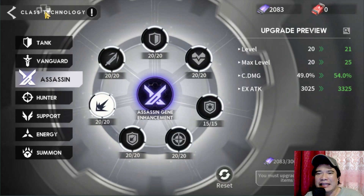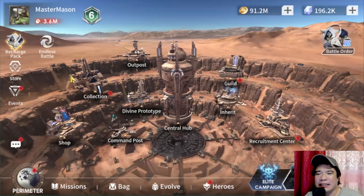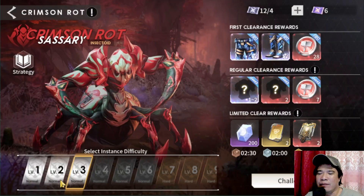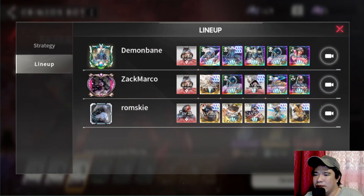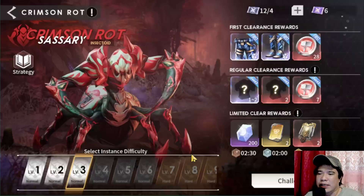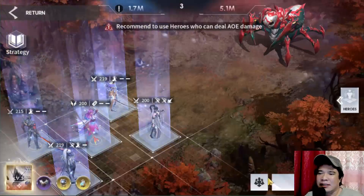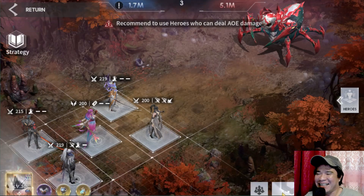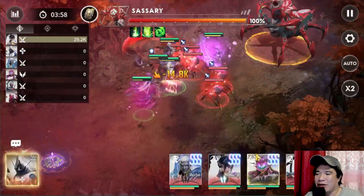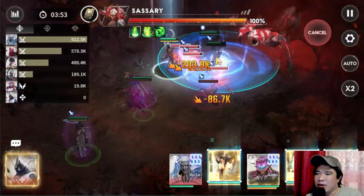That is how to bypass some game modes using assassins. Let's go back to the Quotient Triangle and attempt level 3. The players in the leaderboard are using almost all level 220 and above heroes, and some are using hyper-evolved heroes already. Let's try this — I'll challenge it and use some manual battle on Kurasha to see how it goes.